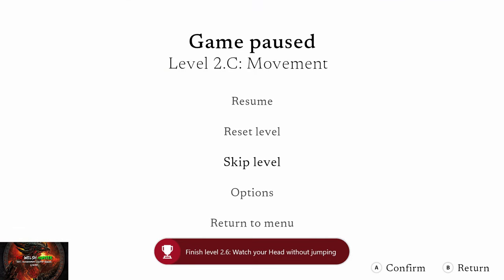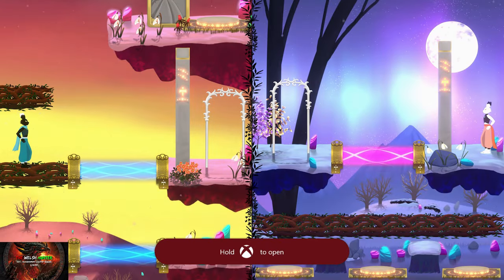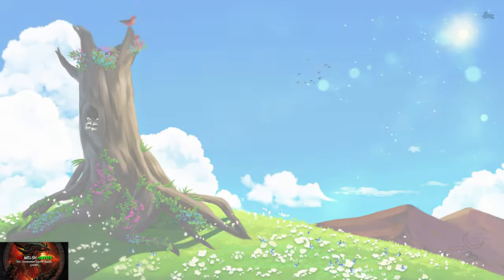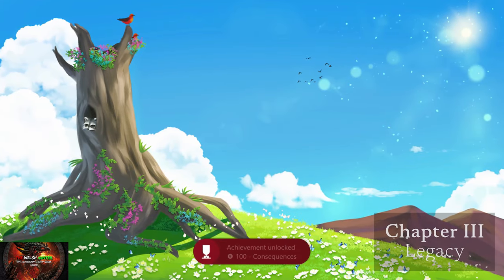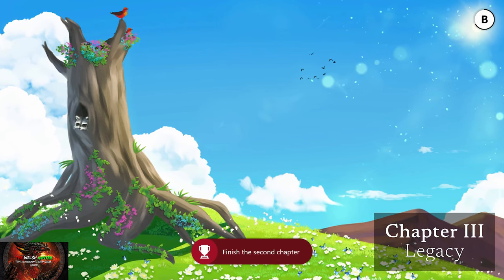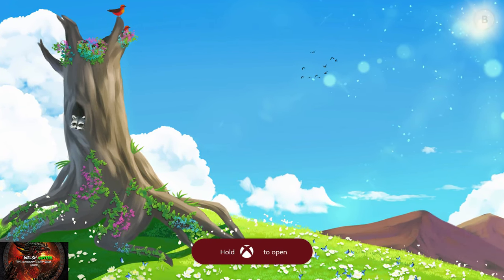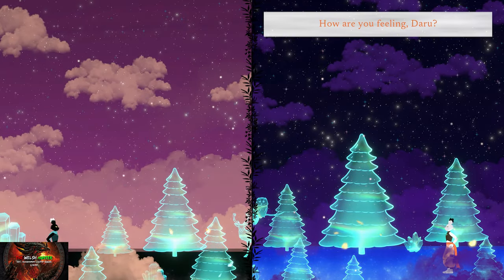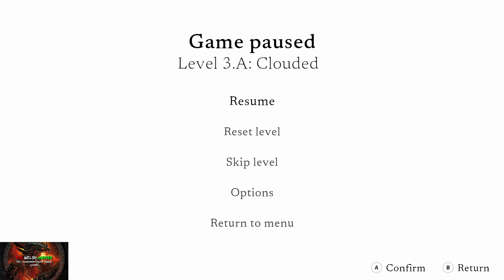Now we can go ahead and keep skipping levels until we finish chapter two. There are three miscellaneous achievements we're going to be grabbing in chapter three, one of which you have to complete in 10 seconds. They're not so difficult — it's literally just a case of resetting the level a couple of times. We've been here before, we've done it plenty of times.